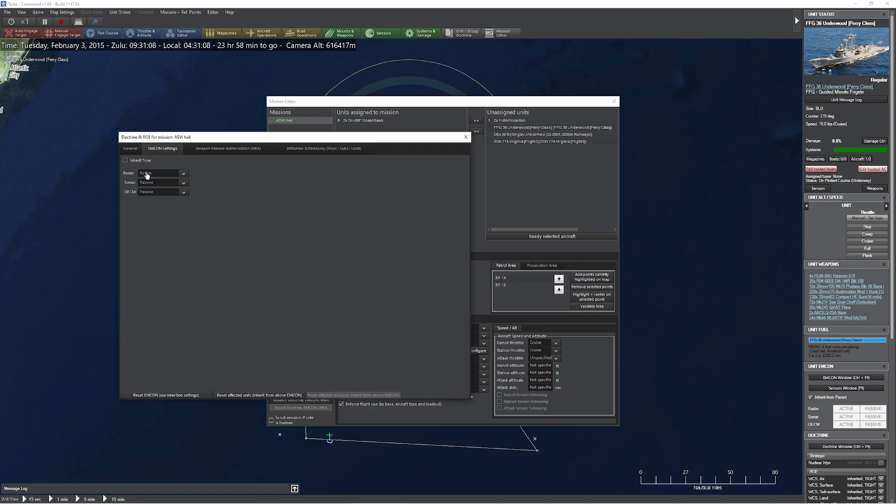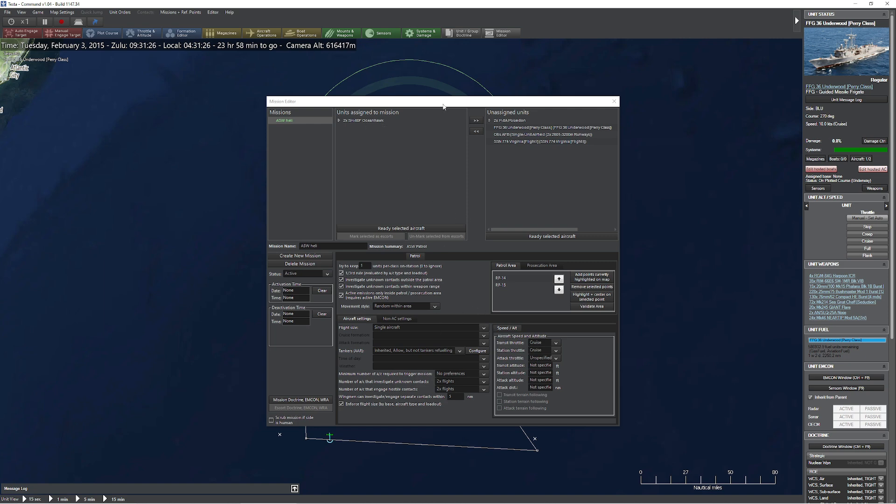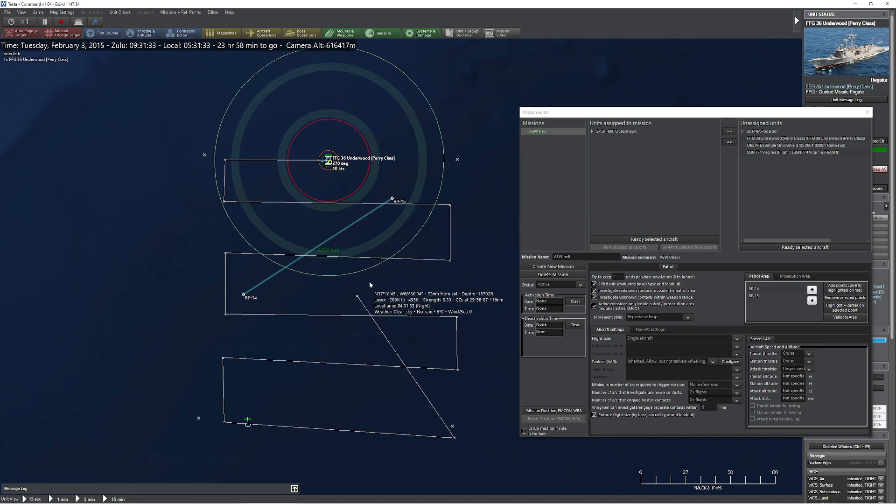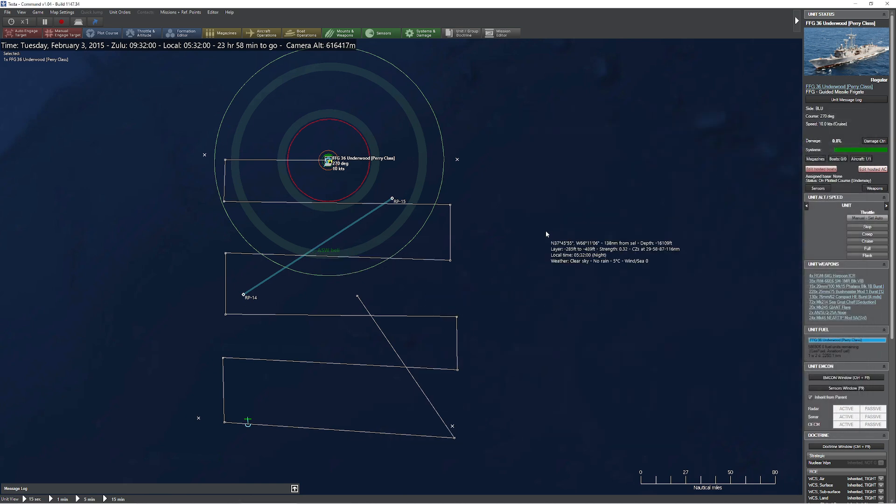Under our mission doctrine WRA, I notice he's got active radar — that's OK, we can leave that on. Of course that tips off where we are, but if we disable it, we can't do periscope searches. Anybody dumb enough to stick their head up during this kind of operation deserves to get spotted. I'm also going to flip on sonar, because I do want him to use the dipping sonar to take a listen every once in a while. I've got my two points, so I'm going to set a repeatable loop, which is going to cause them to constantly go back and forth along this line. I select repeatable loop — and now they have work to do.